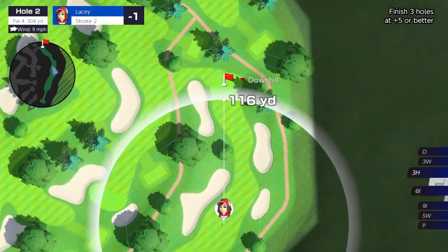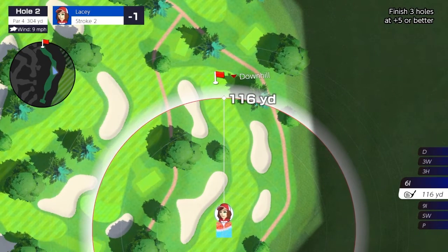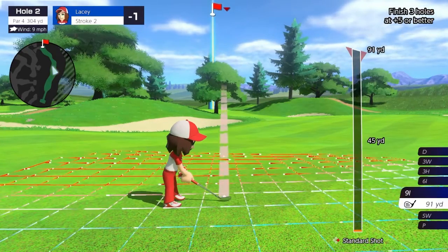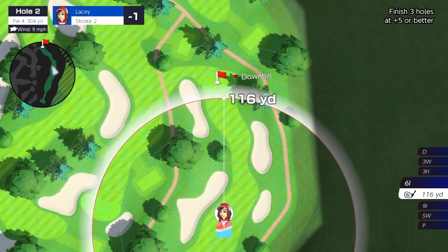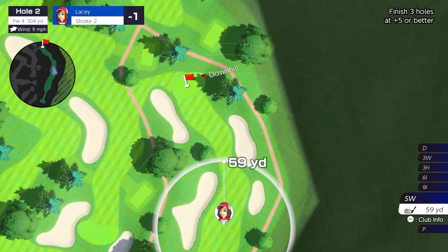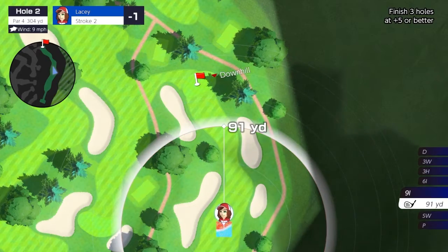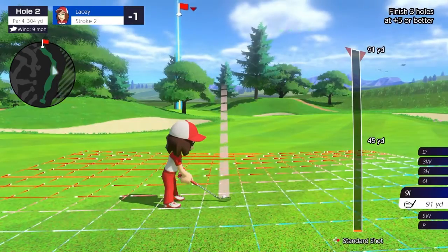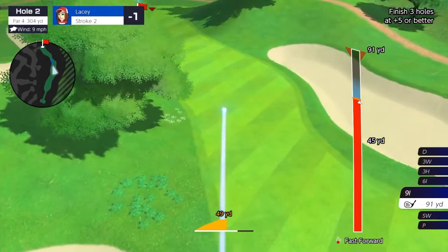So I could lay up. It's downhill. I don't know if I'm going to be able to clear that tree. I guess I could try. Yeah, I can't clear that tree. So what we're going to do is get over this way and try to kind of lay up. Let's use our nine iron, do about 75% power. Get around that tree, because that thing's a menace, as long as we stay on the fairway.